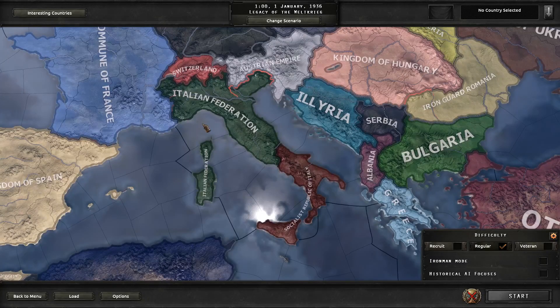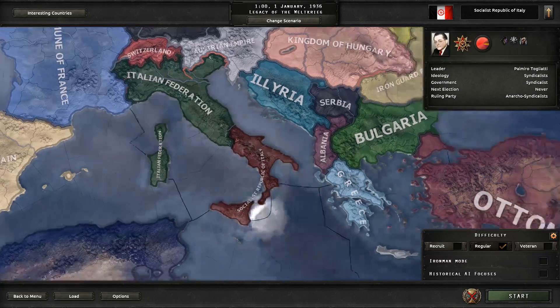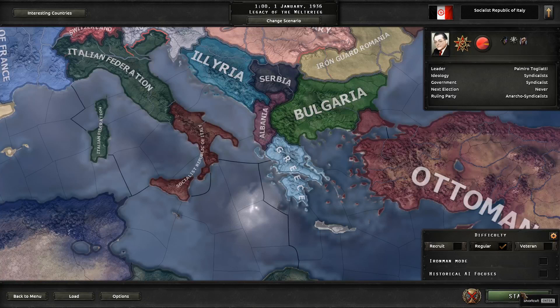Hello, this is Conquering History Games with another guide to the world of Kaiserreich in Hearts of Iron 4. Today is not going to be a guide on a specific country, but instead on an event. I am going to be showing you the way that you could unite the Italian Federation and the Socialist Republic of Italy peacefully without going to war. Let's get started.